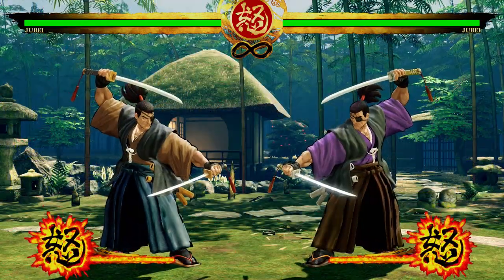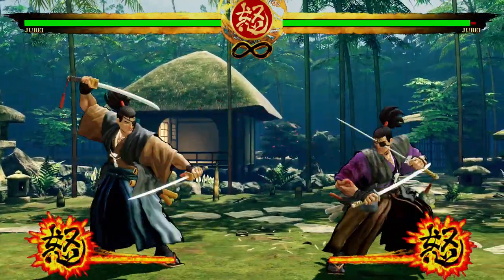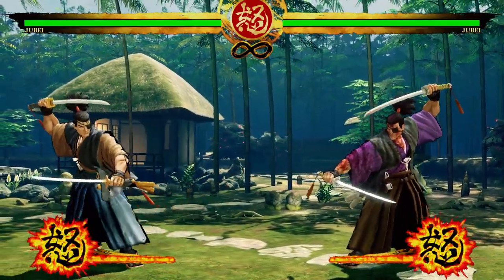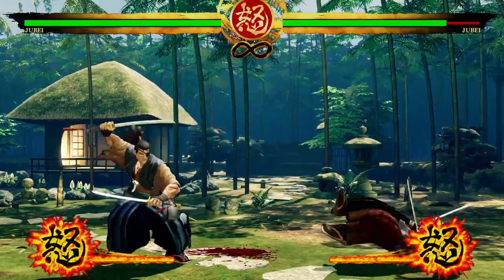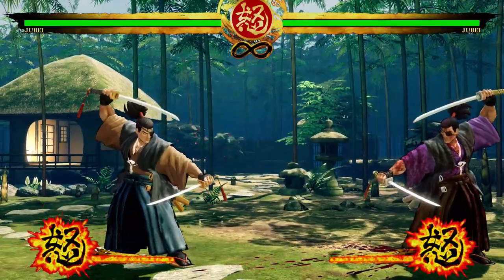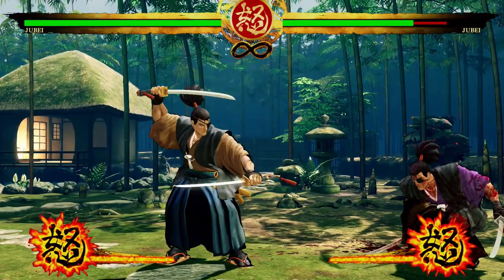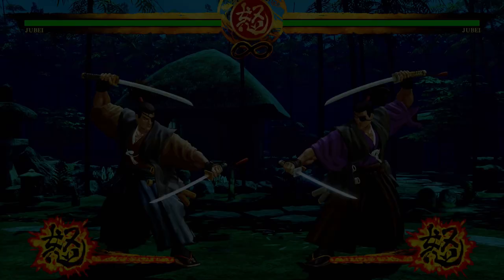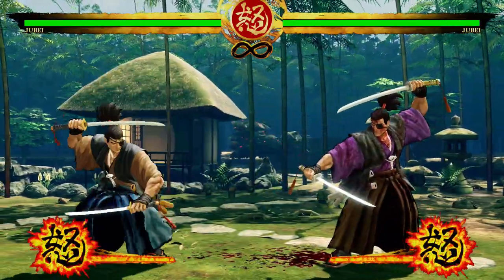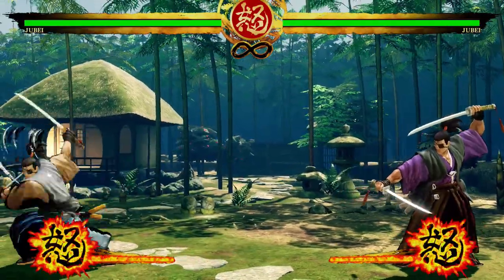Moving on to Jubei — he's the guy who wants to take it nice and slow, and he's got all the tools for that. His stand medium has really fantastic range, and his running heavy is completely safe on block, unlike many heavy-style moves. He can special-cancel the far version of his normals, which is very rare in this game, and he has a very proficient fireball game — special-canceling into fireballs from further than most characters can.